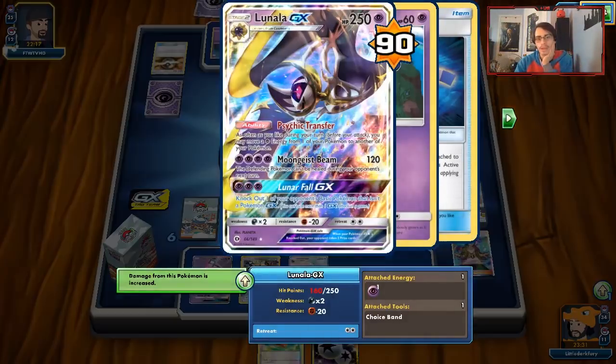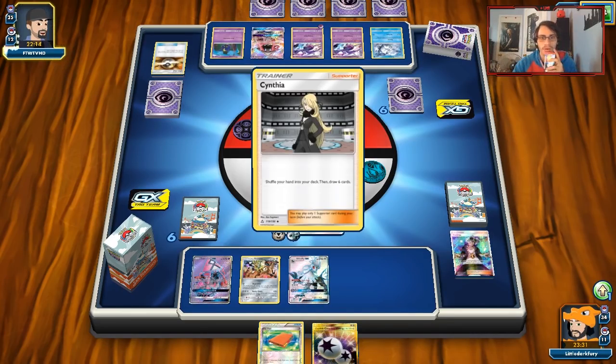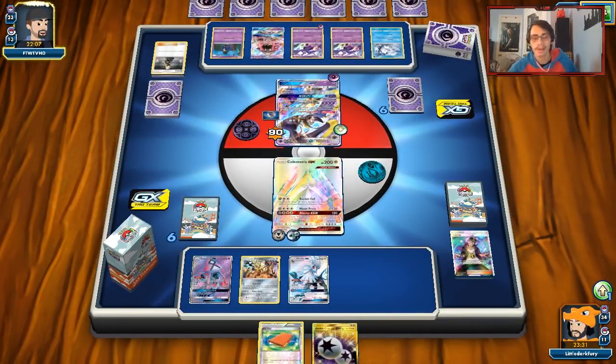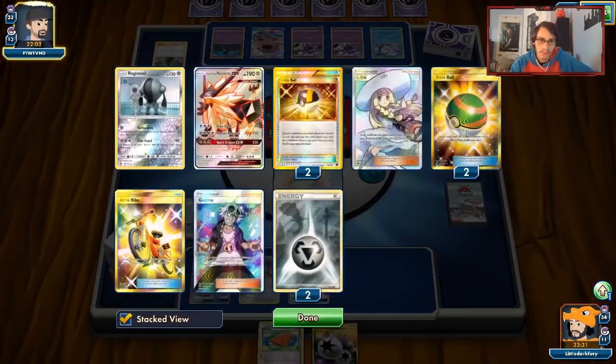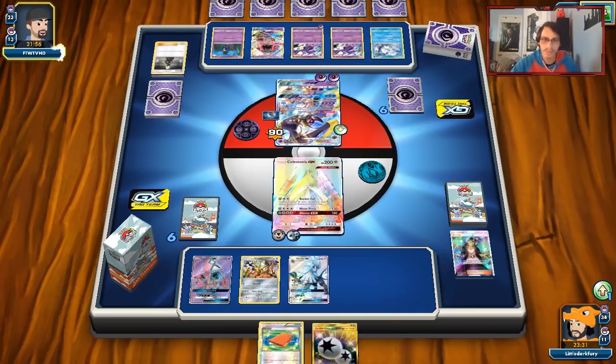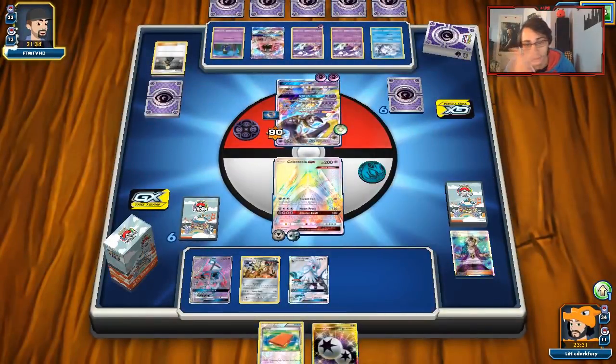I'm not hitting him too hard, but we can get enough damage on him to finish him off with even a Choice Band Turbo Drive, or Moon Press, or Blaster. He has 160 HP so we need a Choice Band, or we can always do Blaster. Then we get the Ace Rolla on this guy since he'll have a lot of energy. Maybe I don't want to use my GX attack then — maybe it's better to Moon Press him. I'd rather save Rebel GX, since Lunar Fall is the only thing that can one-shot it. Hopefully he plays a Ninetales down at some point. He probably doesn't expect me to be playing a Metal Silvalli deck. But if he ever plays a Ninetales, that's going to be a nice two-three prizes we can take when we can't really deal with the Lunala.